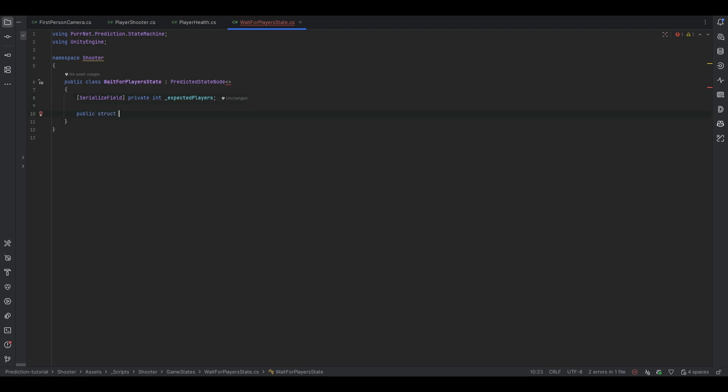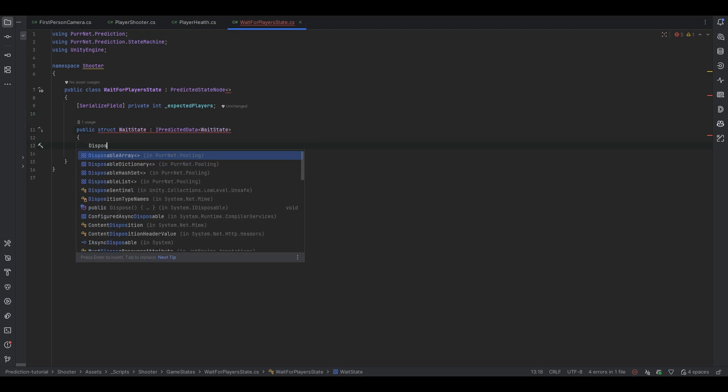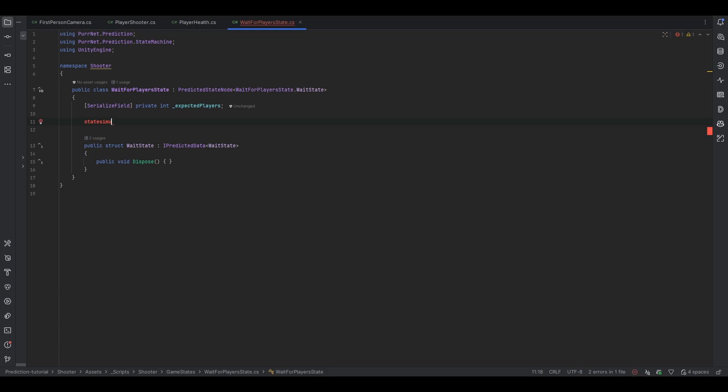Let me make a public struct — let's just call it the wait state. This is of the type IPredictedData of type wait state, and of course as always we have the disposition here. Now I'm going to plop that in there — that's the wait for player state dot wait state. Now we have the predicted state node set up and we have a state simulate, which is what I think we should be using. Essentially during the simulation while the state is active, state simulate will be called.